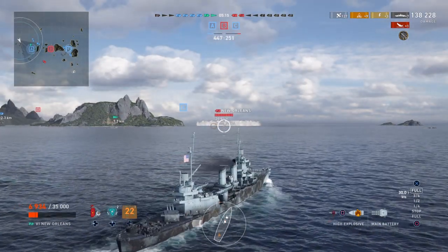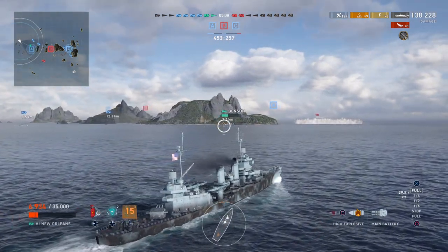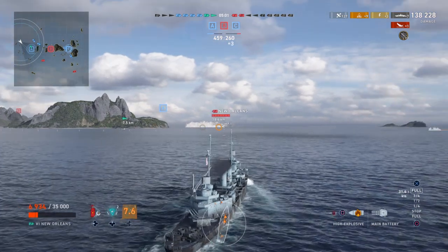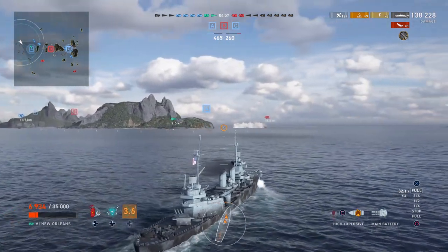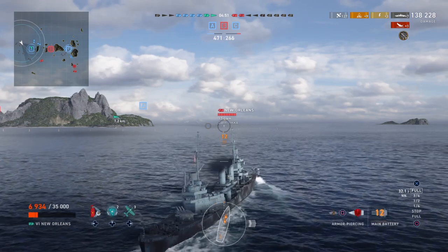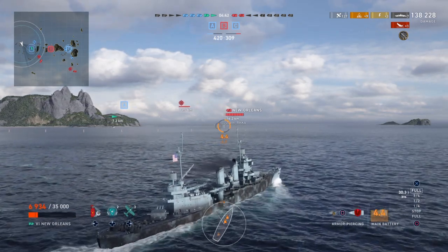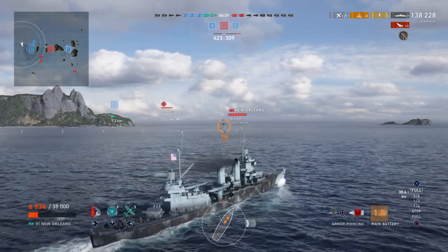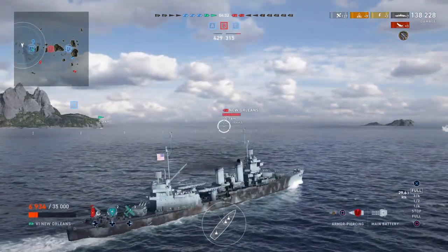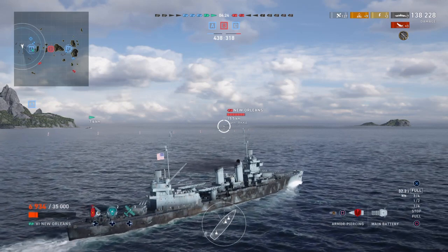There's just a cruiser and a battleship left — a fellow New Orleans on the enemy team, and I believe a King George on the south-eastern side of the map. The enemy New Orleans is at full health currently. Kovaris is successfully capping and appears to be setting up a torpedo run. We're trying to get into range of the New Orleans while he's spotted. We've switched to armor-piercing, ready for his broadside — everyone's seen what happened to the last New Orleans that sailed broadside to us.